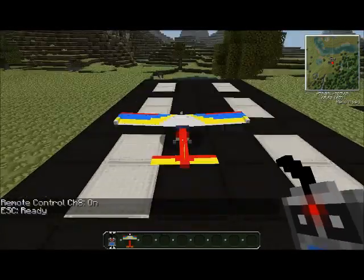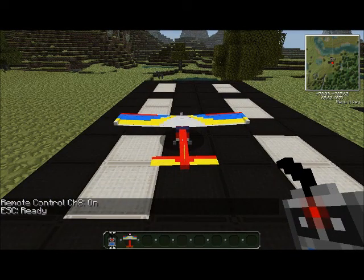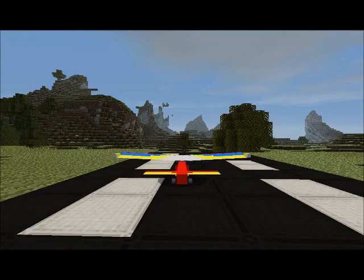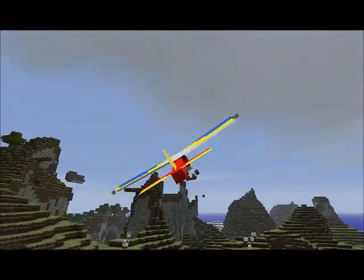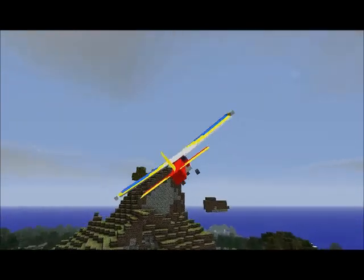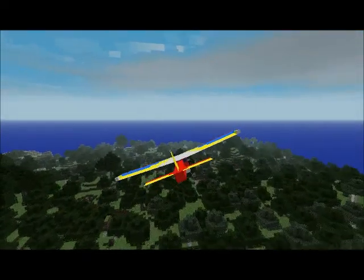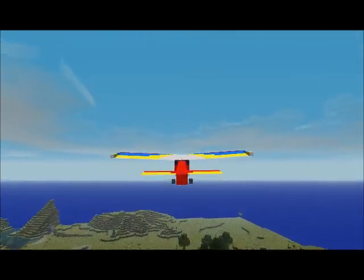Now my screen is locked on the airplane. I can't really move it away — that's awesome. In order to change camera view, I just press F5 once, twice, three times. Now I'm happy with my airplane, but my guy is in the way. Now, we shall lift off! This texture pack is called Doku Craft — it's a texture pack I've always liked, and I hope you guys like it too. If you don't, just leave something in the comment section below.